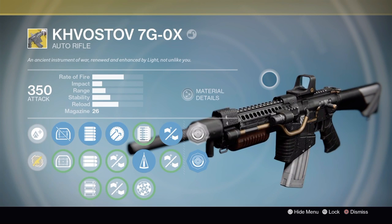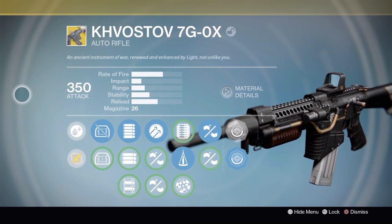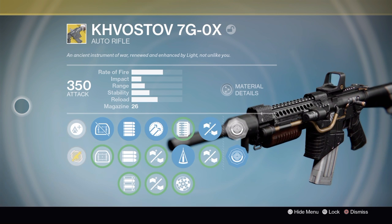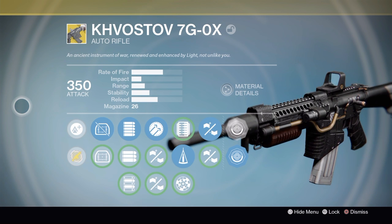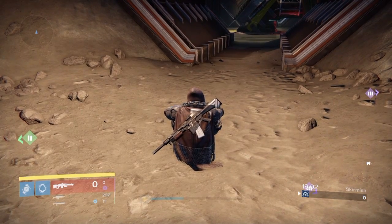So, in conclusion, the Kvastov 7G-0X exotic is a really solid exotic, and the fact that you get it at a flat 350 right out of the box, it's a great boost to your light level for the start of Rise of Iron. And I know everyone's going to have their own individual feelings on what kind of perks they want to be using. I've shown you what works for me. Feel free to comment below with what works for you, or if you're someone who makes videos yourself, make a video, let me know. This has been an overview of the Kvastov exotic. Thank you for watching.